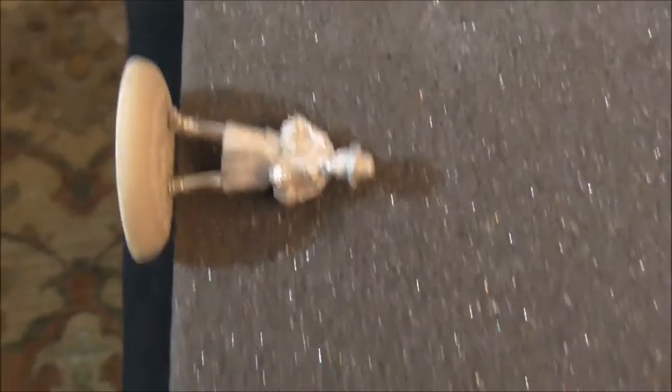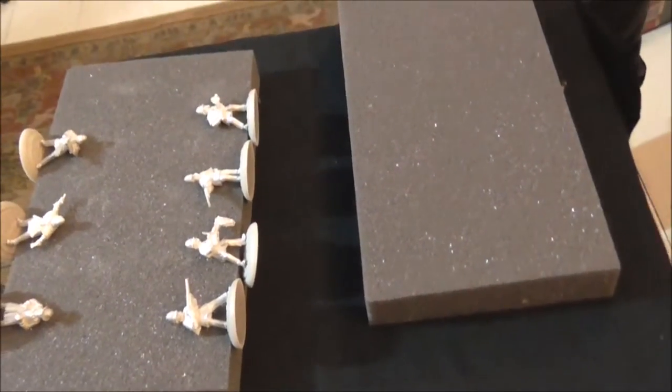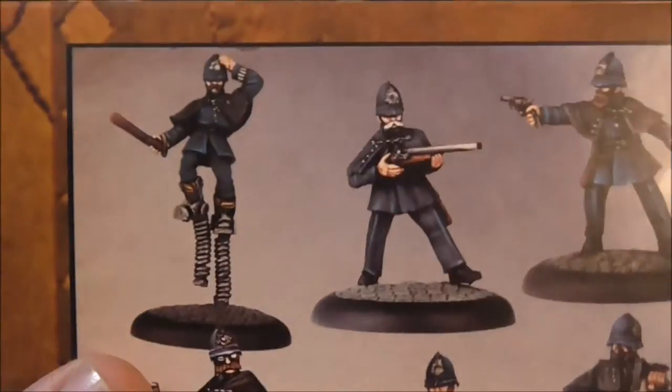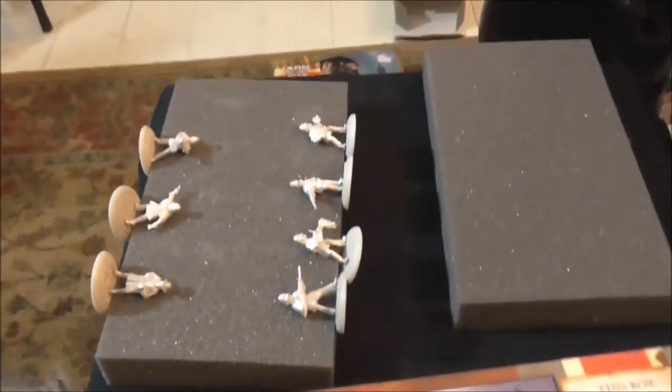And that's the big boss in charge - the Inspector. So you get all of those in the starter set. After a quick look around, those are seven of the eight bobbies - Rob totally didn't leave one on the workshop. Miguel's going to paint it tomorrow. But these all cleaned up really nicely because, as we saw, there's very very little flash on them, so that's really nice to work with.